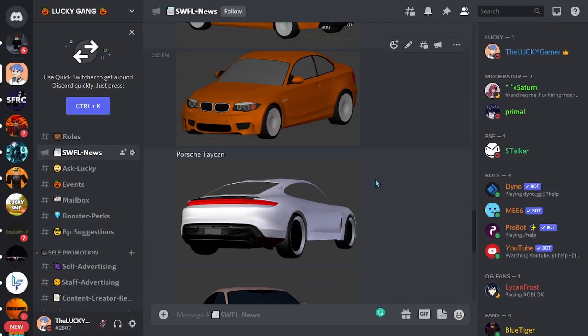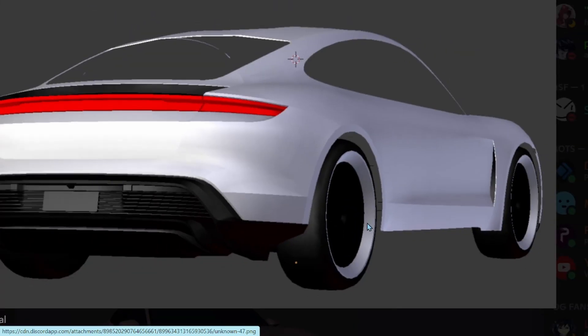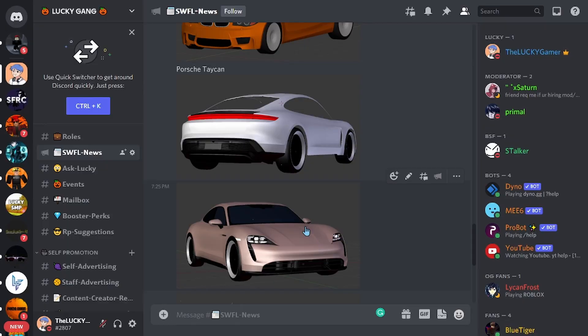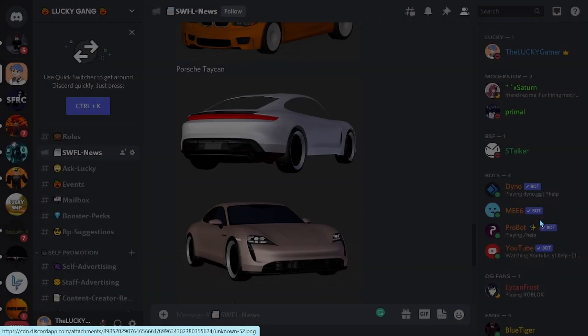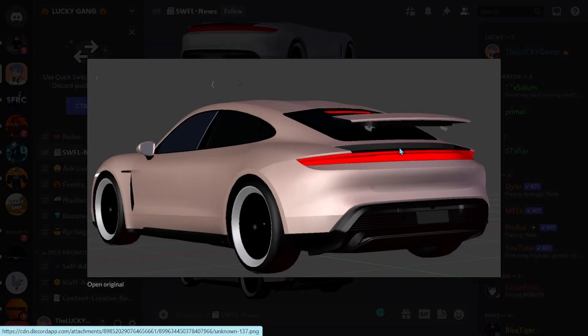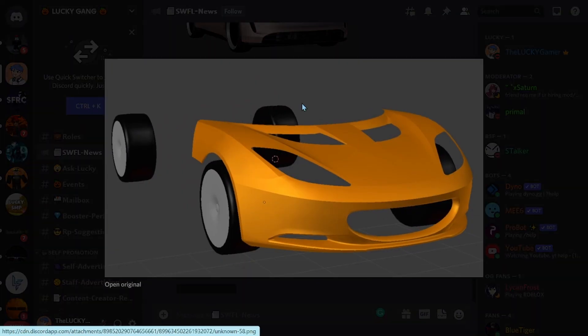There's also a Porsche Taycan — look at this, it's so nice. The rims are pretty nice, and the color looks really good on the car. It's a really fast electric car in real life. The back and side view shows a spoiler — I'm not sure if it's active aero or a normal one — but everything looks great. There also appears to be a Lotus.